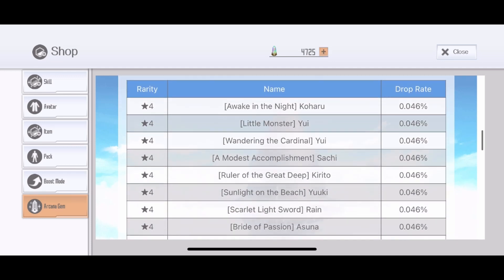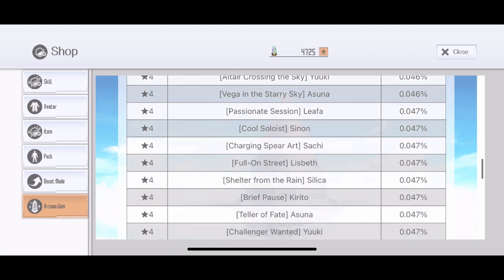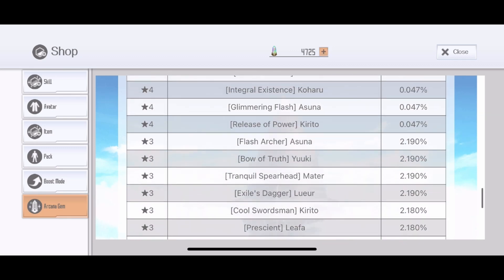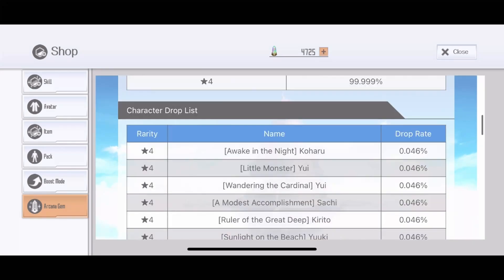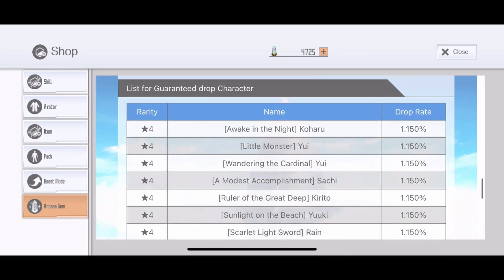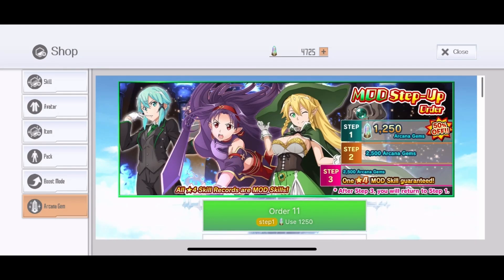These are all the skills, and the last one was Awakening in the Night Koharu. There's no limited mod skill here, no progressive skill — they don't exist in this banner. Hopefully they want to release it back, but for now you use the old general mod skills, which you can also obtain from grab bag or other sources. Most of them are really good, some are really bad. If you're looking for something specific, you have a 1.1% chance to get it. There are around 90-ish mod skills, so in total you should be over 100.